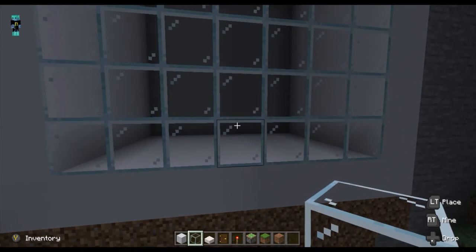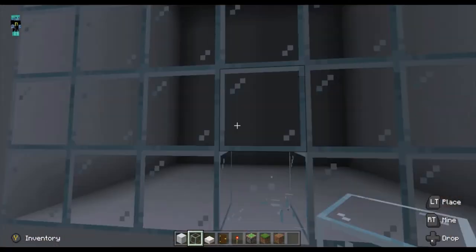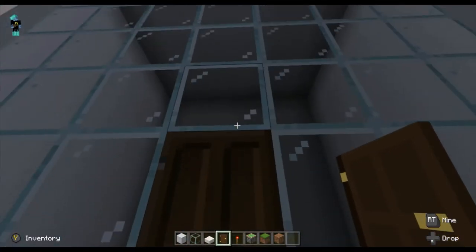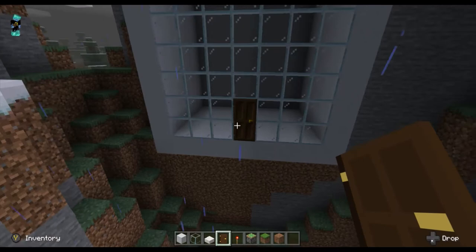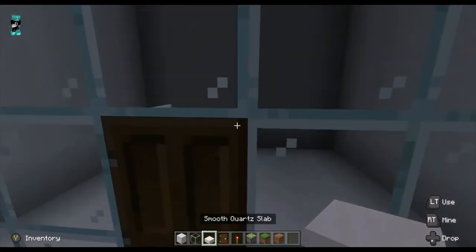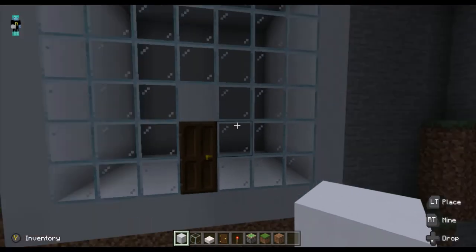Okay, so now that we've done that, let's go ahead and place our door. Just gonna break two or three blocks, place the door, and we'll have snow to make a match. I'm just gonna place another concrete block above the door. Yep, now it looks good.